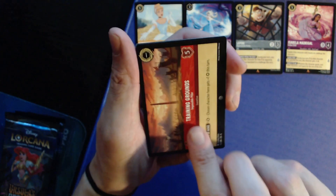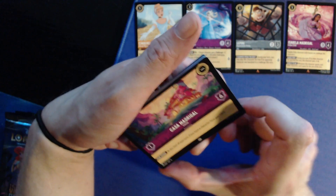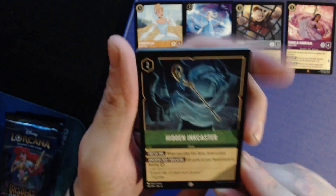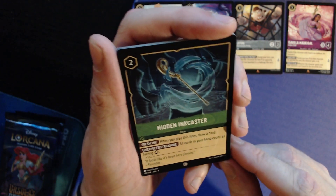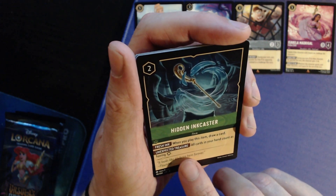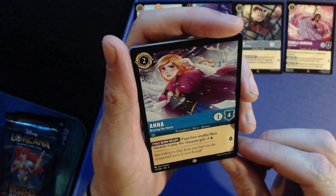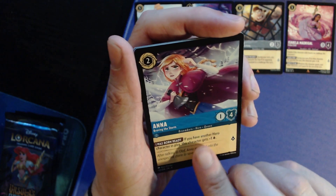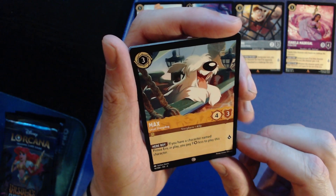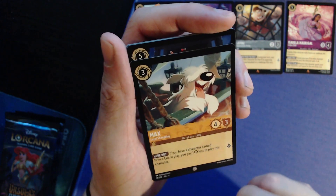Custom Madrigal location: one to play, one to move, six to destroy — at the start of your turn, if you have a character here, gain one lore. Pretty solid — just have a character there and that's all you have to do. Hidden Ink Caster: two, it's an item — when you play it, draw a card, and all cards in your hand count as being inkable. That changes some things! Anna Braving the Storm: two for one/four, one lore — gains plus one lore when you have another hero in play.